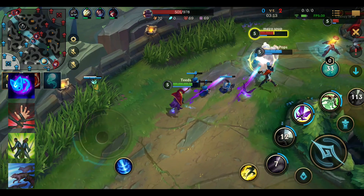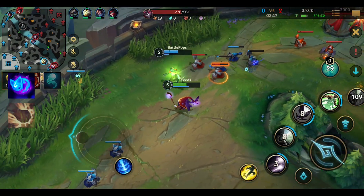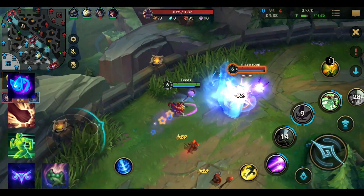For Lulu's main rune as a mid laner: Airy again. Then for secondary runes: Brutal for damage and penetration, Spirit Walker for health and slow resist, and then either Hunter Genius for cooldown reduction or Sweet Truth for honey fruit and gold.